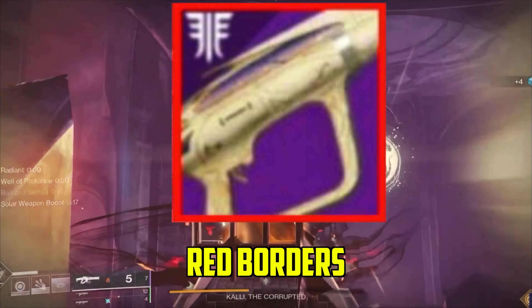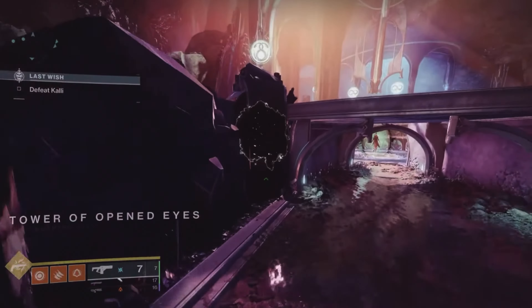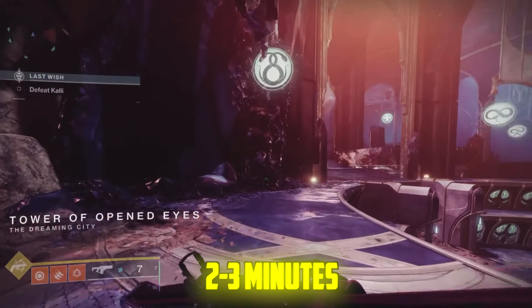By the end of the video you'll know how to get red borders from the Last Wish raid. This week the Last Wish raid is in the rotation, so you'll be able to farm red border weapons as well as armor from this raid. You need to go into the Kali encounter and it'll only take around two to three minutes to farm.